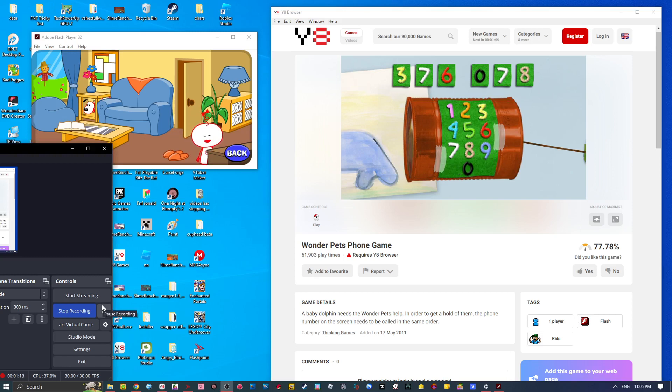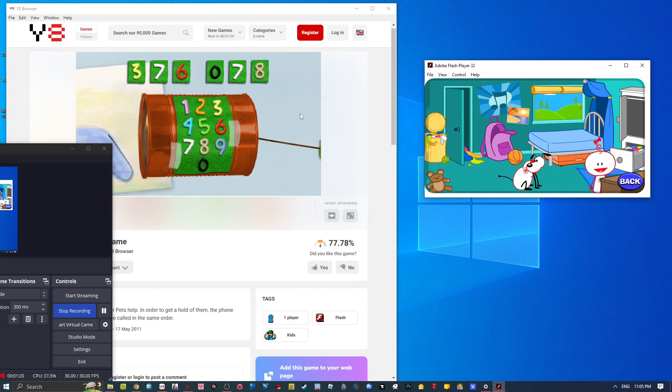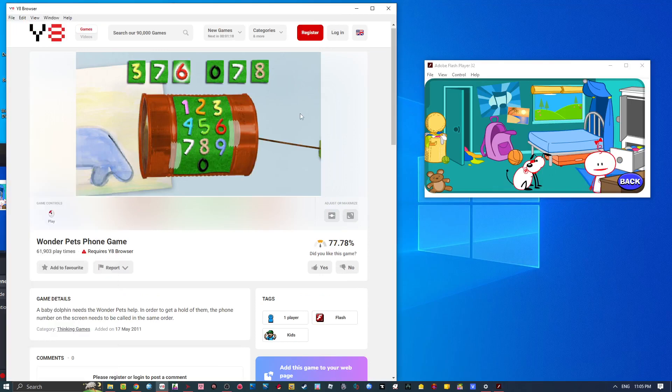Press the numbers on this phone to call the Wonder Pets. Good dialing. Press the numbers on this phone to call the Wonder Pets. Get ready. Get ready, I'm going to count. Press another number. Try another number. Press another number. Try again. Press another number. Try again. Press the number. Try again. Try another number. Good dialing.